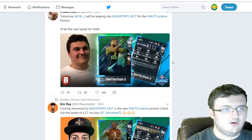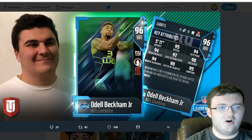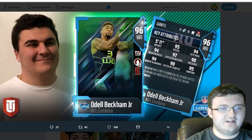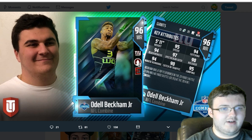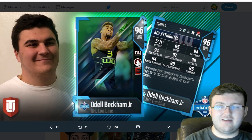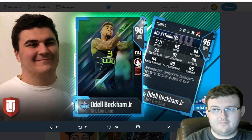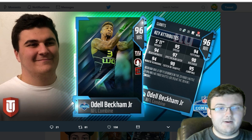Next card we have here is going to be Odell Beckham, 96 overall — 95 speed, 94 catching, 94 looseness, 97 spec catch, 90 release, 94 route running, 90 catching in traffic, and 95 jumping. Very, very nice card. He also has Energizer, which in my personal opinion I hate unless it's on kickoffs. Kickoffs and punt returners, Energizer is the best chemistry in the game, but for wide receivers I'd rather have Playmaker.